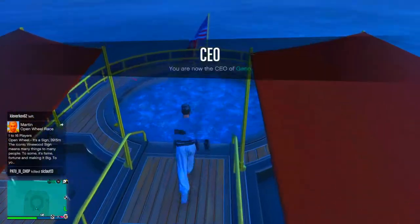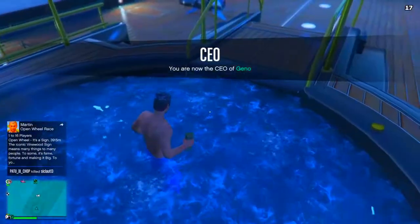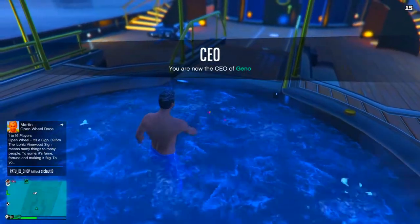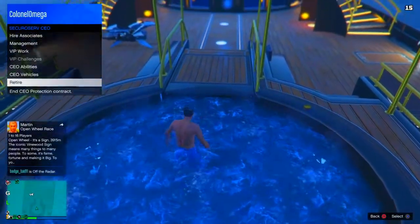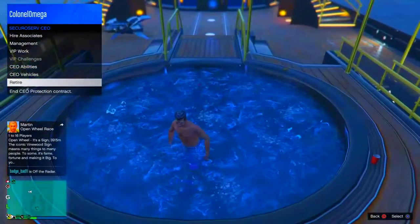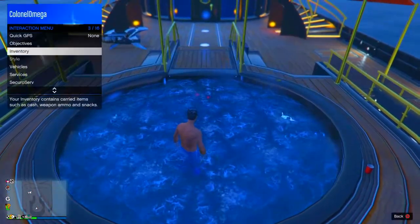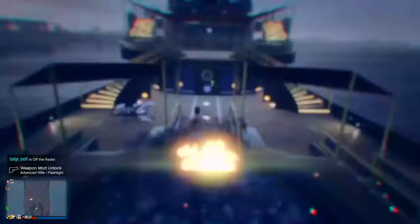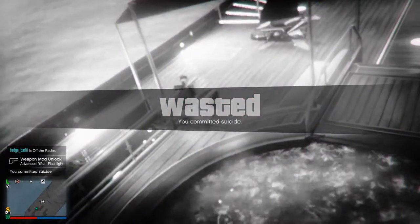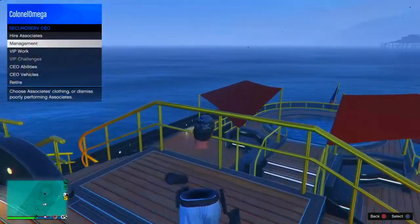If you don't have a yacht, fly someone else's — that's what I did. Go into CEO, then go to Style and switch to one of the other clothes, then retire from CEO. As soon as you retire, go back into CEO, and as soon as you go back in, blow up with the sticky bombs you placed. If you appear with pants or the actual outfit on, you did it wrong — just keep trying.